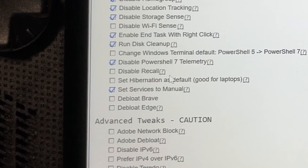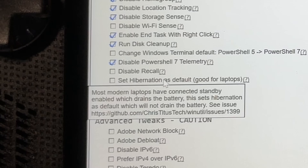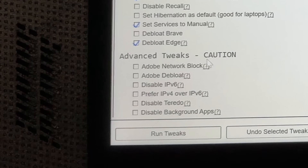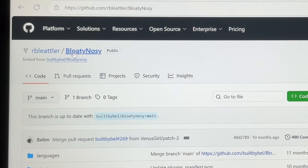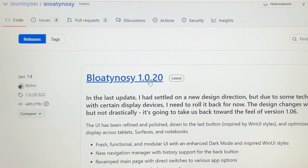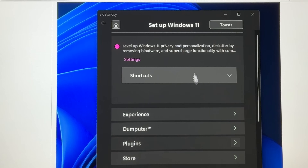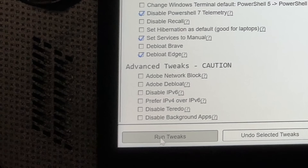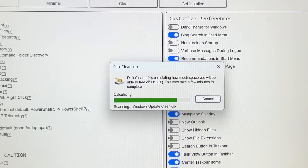You may want to tick Set Hibernation as Default if you prefer hibernating over sleep — let us know in the comments. I'm going to tick the de-bloat Edge browser option. I wouldn't recommend switching the advanced tweaks, as they can really mess up your Ally. With your boxes ticked, hit the Run Tweaks button on the bottom left and the magic will happen to clear out the junk.